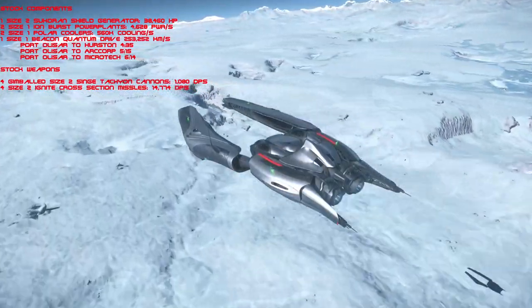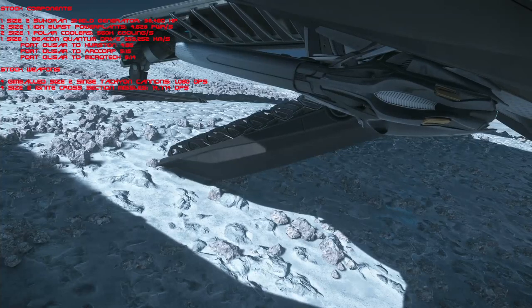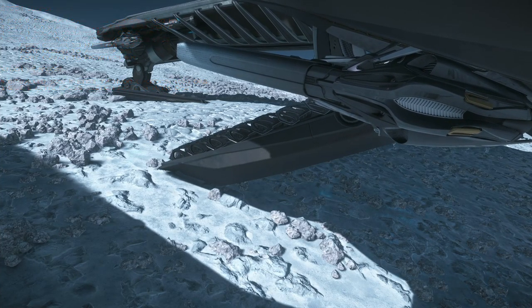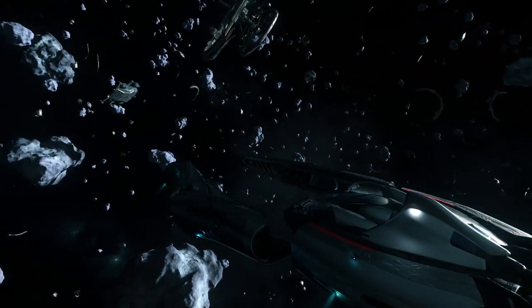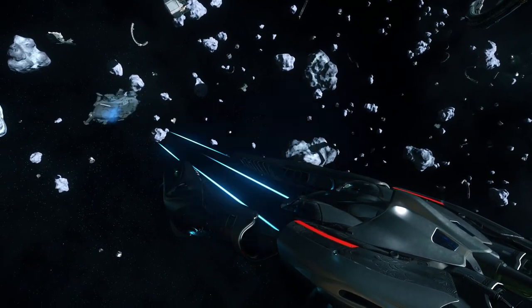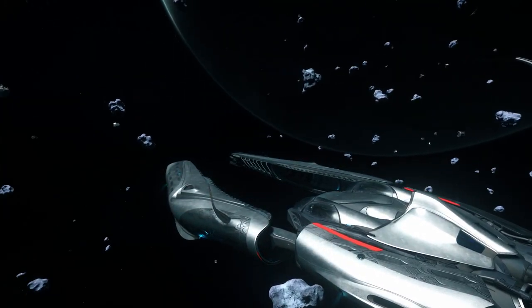Stock weapons are going to be 4 gimballed size 2 Singed Tachyon Cannons, and it's also going to come equipped with 4 size 2 Ignite Cross Section missiles. Though a bit disappointing to see a single shield generator on this ship, the Sukaron is actually a much loved component by many citizens who like to remove it and use it in combination with an FR-76 shield on other ships like the Harbinger or the Warden.